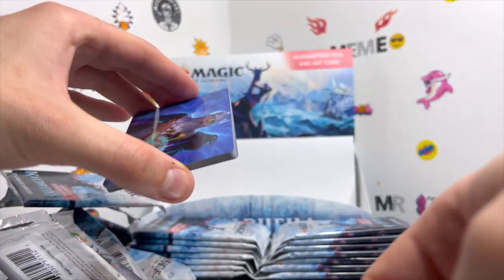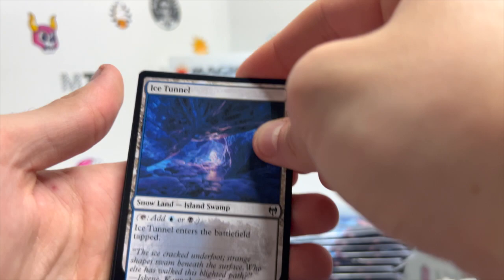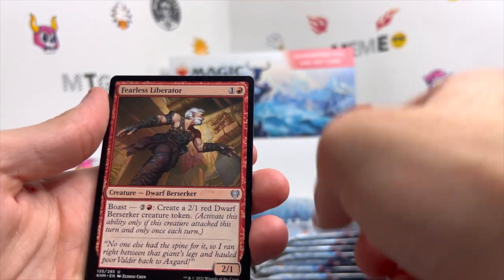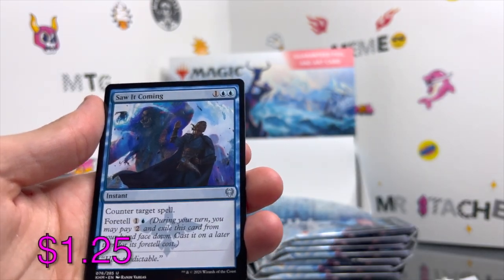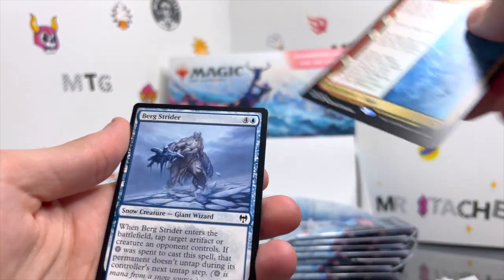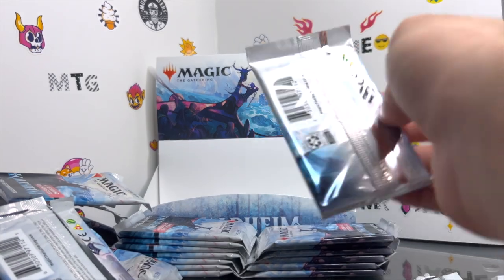We get Alrund, God of the Cosmos for our art card, as well as an Ice Tunnel for our land. Skull Raid, Grim Draugr, Draugr Thought-Thief, Fearless Liberator, a War Chanter, Skull — another Saw It Coming. We get Vega the Watcher, Gates of Istfell, Waking the Trolls, Berg Strider, and a holographic Depart the Realm.